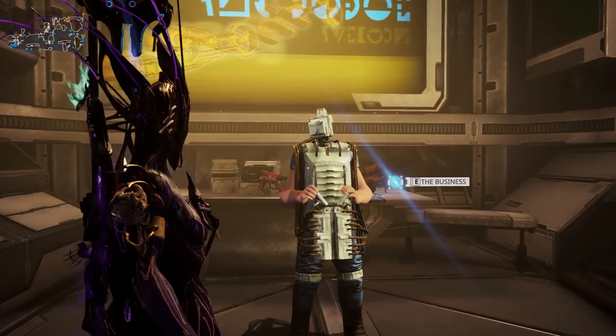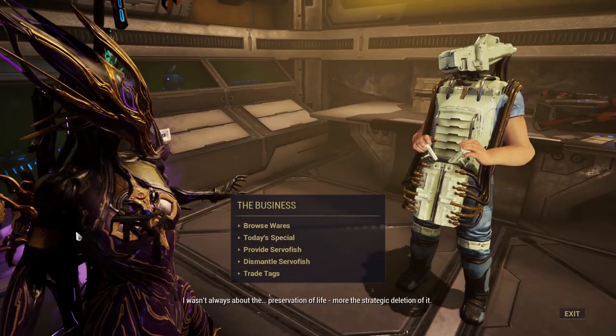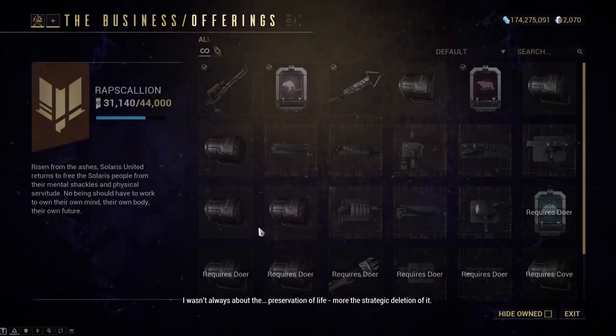To start, you need to get the tranquilizer gun and echo lures from the Business, or Biz, in Fortuna.